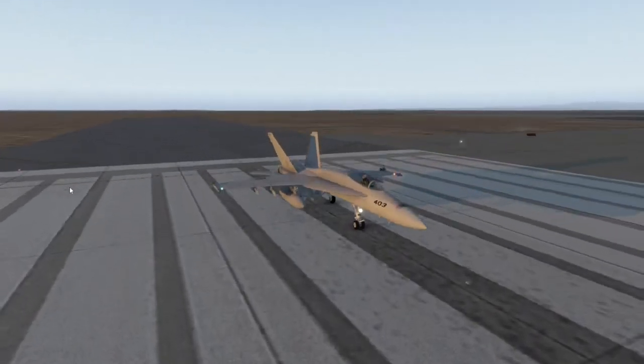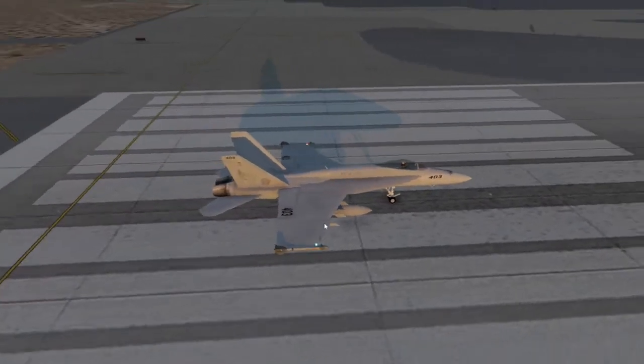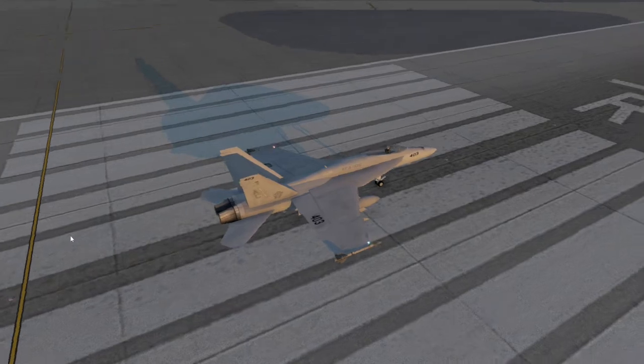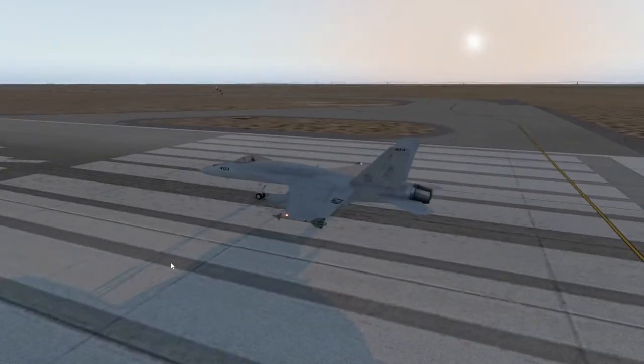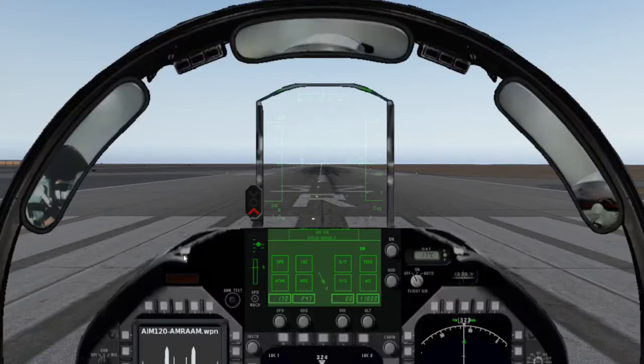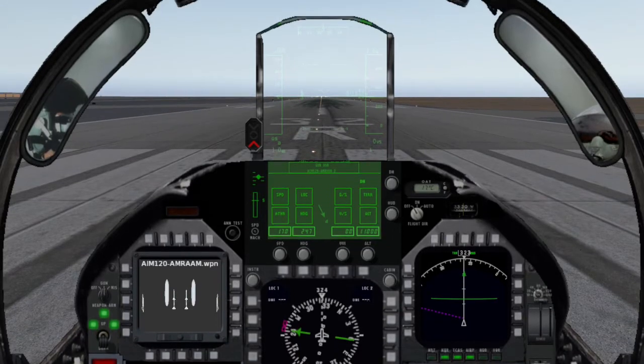Welcome back from the long weekend and happy belated Father's Day. Today we are in the FA-18E Super Hornet going against the Iranian F-14A Tomcat. The Tomcat is armed with four Phoenix missiles, two Sparrow missiles, two Sidewinder Ms, and the 20mm Vulcan cannon.